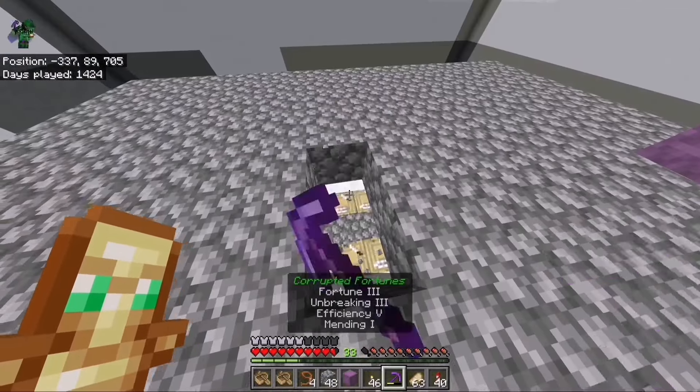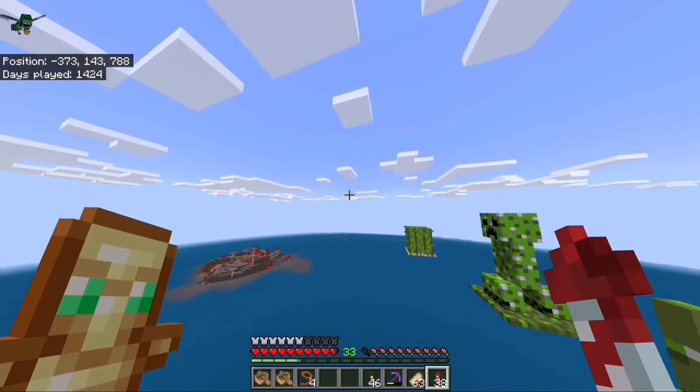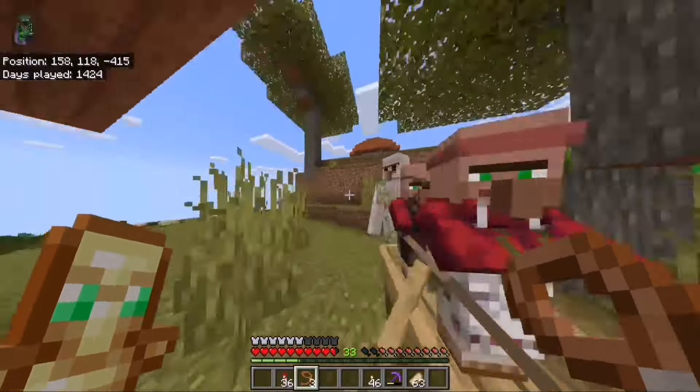Before anything else I'm going to start breeding 20 villagers. I found a nearby village to steal some from — here's one villager and here's another. I just need to get them in the same boat somehow — there we go, you two are coming with me.